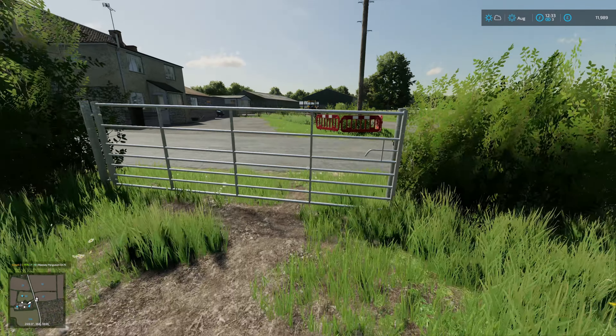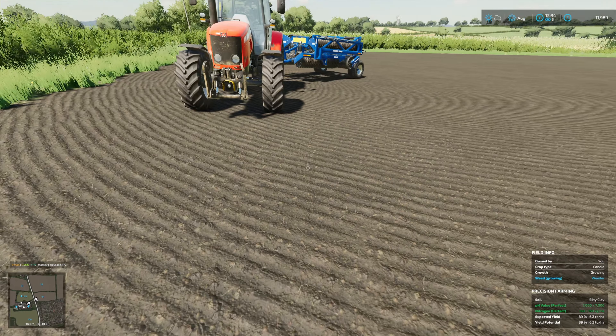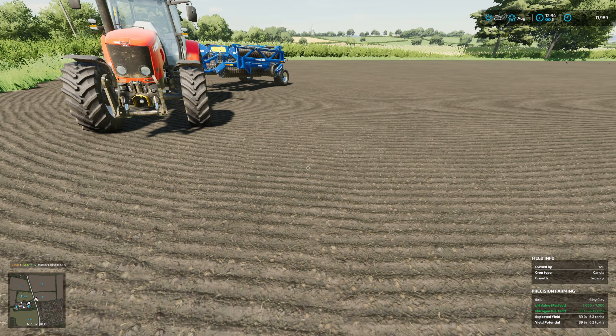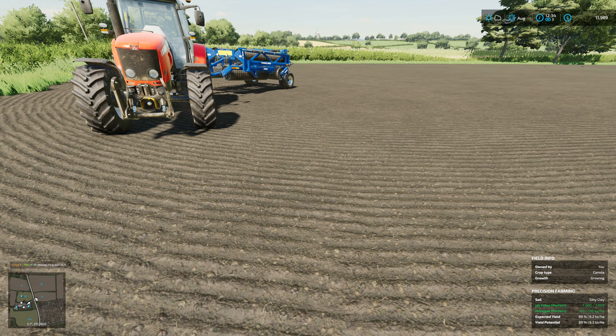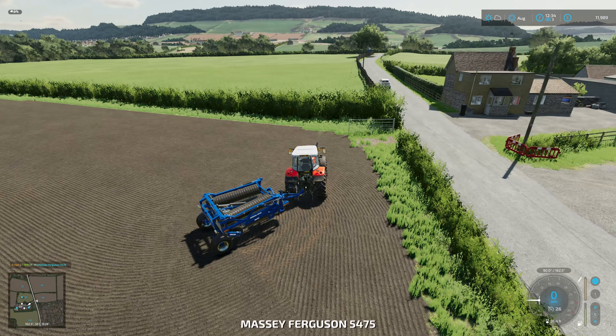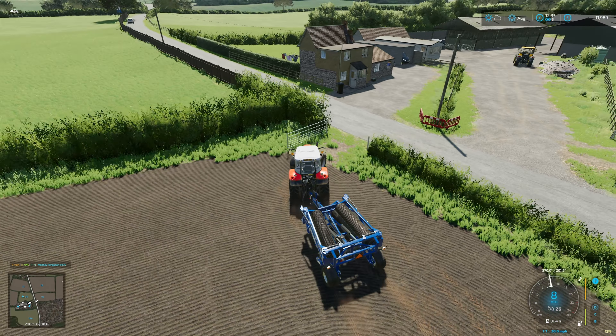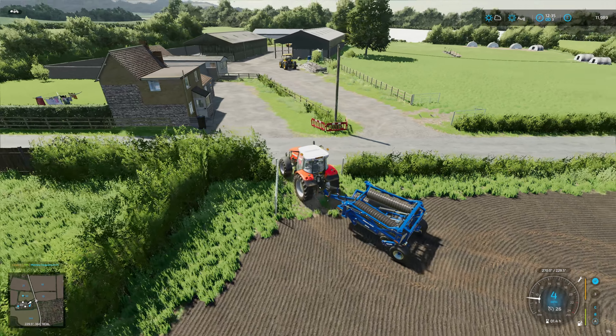Get the gate opened. So what we've got — weeds growing. Weed possibly, but we want the bonus from Precision Farming. pH perfect, nitrogen perfect. So the only reason the yield is down is most likely the type of soil that we have.